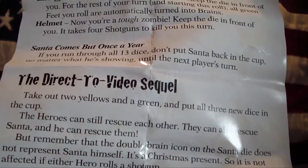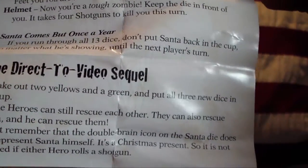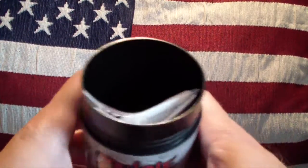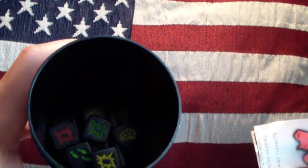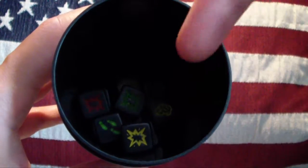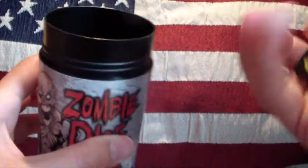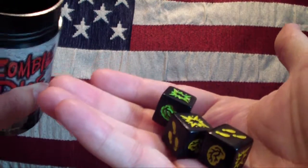The Direct to Video Sequel: take out two yellows and a green and put all three new dice in the cup. So let's see if we can find two yellows and a green. This is the original game — if you haven't seen my unboxing of it, you can do so by clicking on that yellow die right there in the cup. So let's get the two yellow dice out of the cup. There we go — two yellow dice and a green die. These should be removed from the main game.